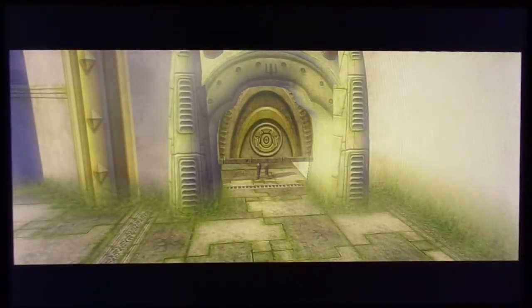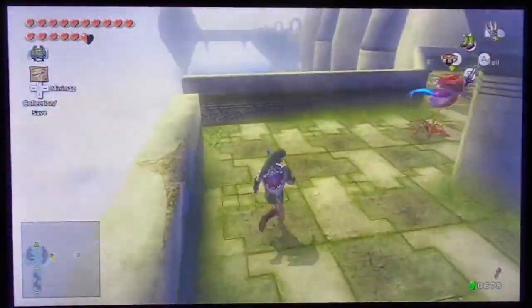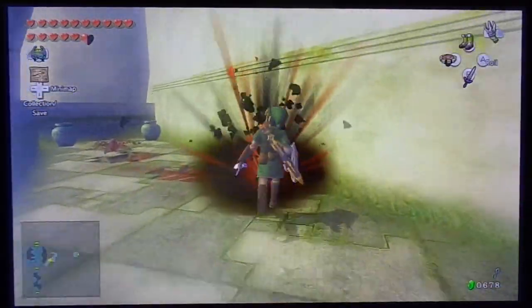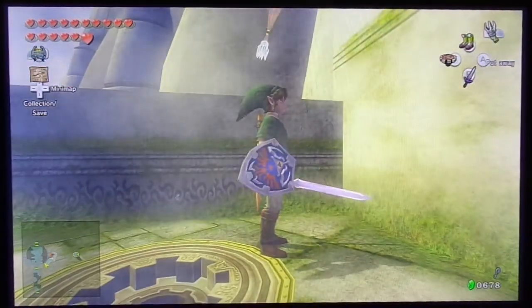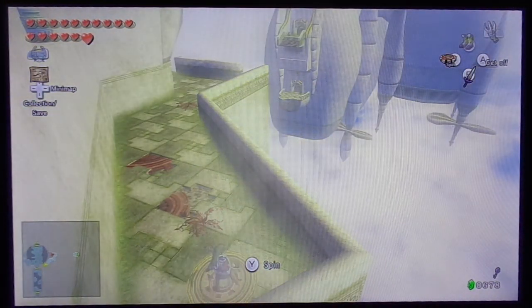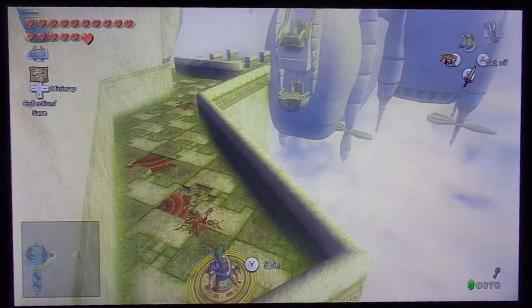Over here we have another bridge extension, except this time we're not dealing with the dragon — I don't know why I said enemies because there's two tickle bottles there. So let's pull out the spinner and spin it to extend the bridge. There are carter rocks, but at least it's not a dragon, so they're easier to get by.